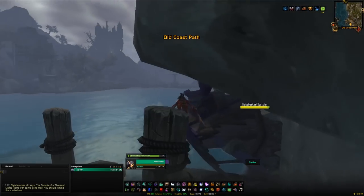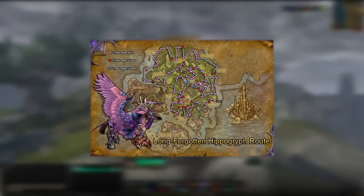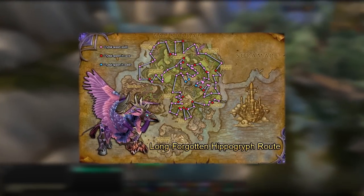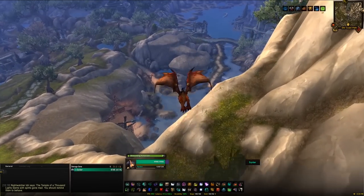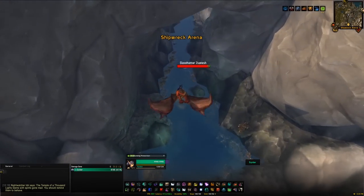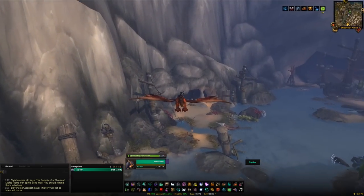There are about 100 different spawn locations for the crystals within Azsuna, with only five up at a time, so it can be quite a lot of places to check and the crystals are a little hidden in some spots. To make things easier, there are add-ons you can use — I'd recommend TomTom and Paste, which work together to paste in a bunch of coordinates and give you an arrow guiding you to each known spot. Links will be in the description below. Good luck on getting the Long Forgotten Hippogriff.